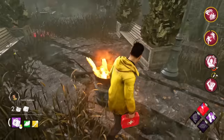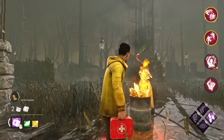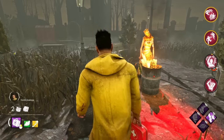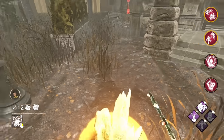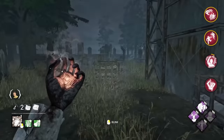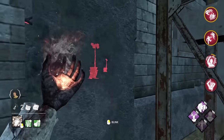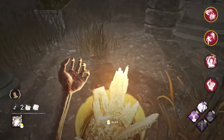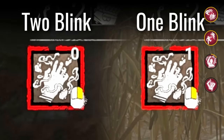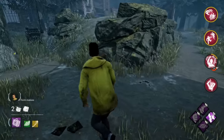A huge part of outplaying a Nurse is to understand her limitations. After using her power, the Nurse has a cooldown of variable length before she can use it again. If she's only done one blink, she will go through a short fatigue where she looks downwards and then recharges her power almost immediately — in this situation, you do not have time to do anything and need to be ready for another attack very, very quickly. But if you notice that she does extra blinks and even misses an attack, this will incur a longer fatigue and her two blinks will actually take longer to recharge, meaning you should keep making distance before she's ready to strike again.